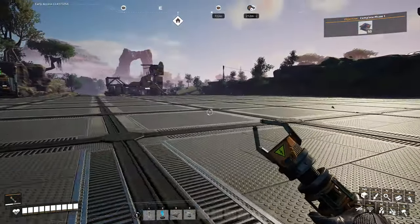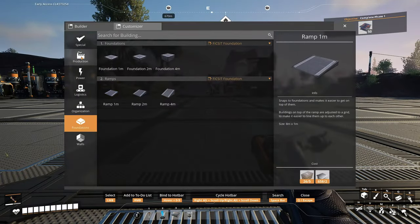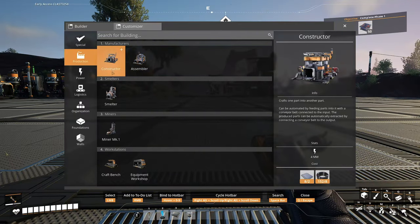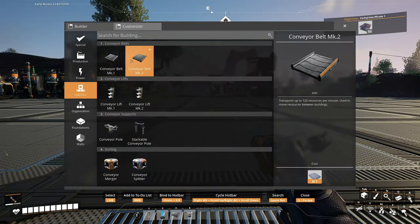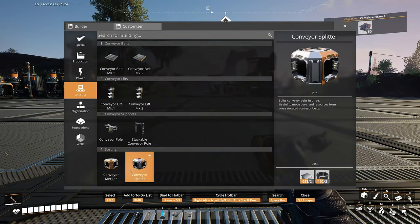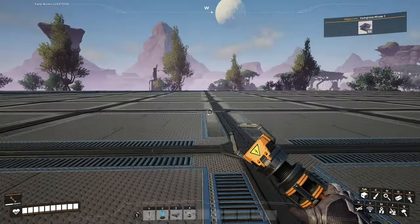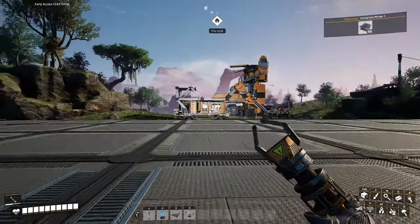So I'm thinking — we need to make screws and all kinds of stuff, which means we need to use the assembler. Constructor. I think we need several of these in a row to craft screws and other things. We also have the MK2 belt, the splitters, and storage container. Let's see — where would I start? I imagine the direction it's facing isn't going to matter a whole hell of a lot.